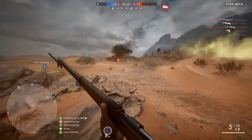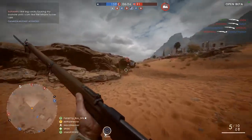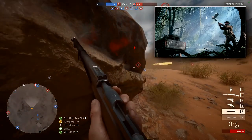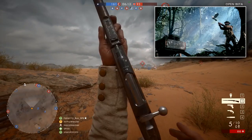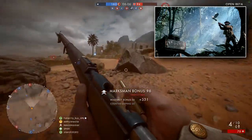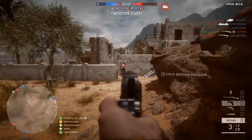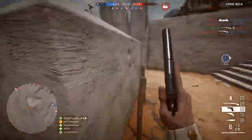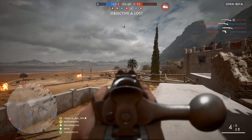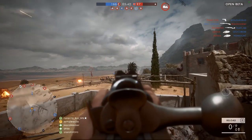This is basically Battlefield 1's biggest game mode. Team Deathmatch returns as well — that really doesn't need any explanation. And lastly, War Pigeons: you and your team search for a pigeon on the map, capture it, and use it to give coordinates to an artillery unit revealing your enemy's location. You need to hold onto the pigeon while you write a note, then set it free in a safe outside location. Operations in particular is what I'm looking forward to the most.